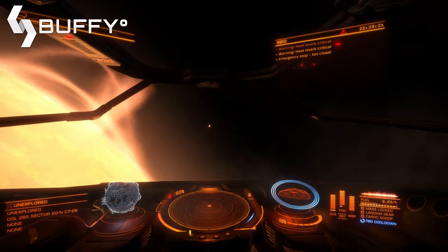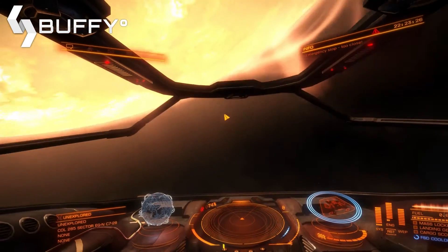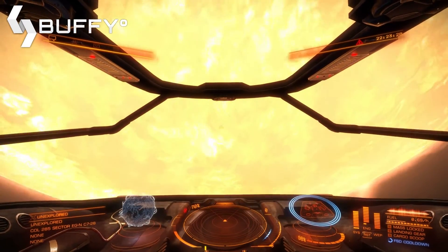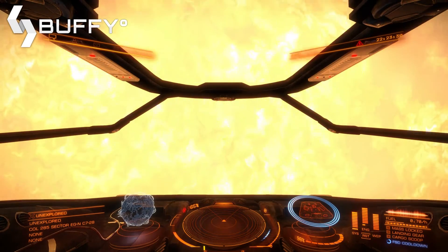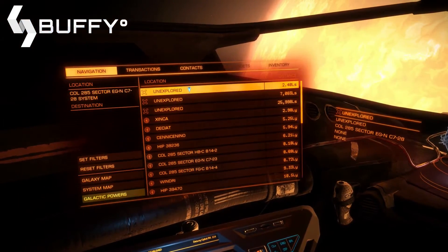You should see your temperature starting to drop. Next, we want to align to our escape vector. To do this we want to point directly away from the star. The easiest way to do this is to target it. To target the star we can easily select it from menu 1 under navigation — it will appear at the top as the first item, as it's closest to us.